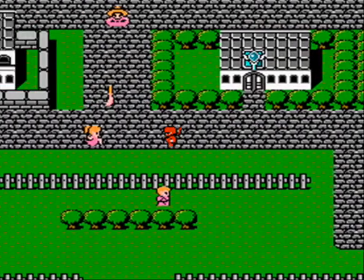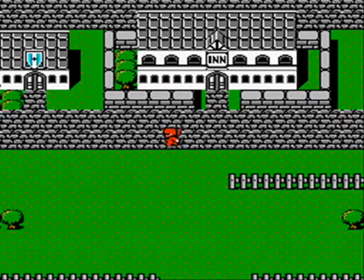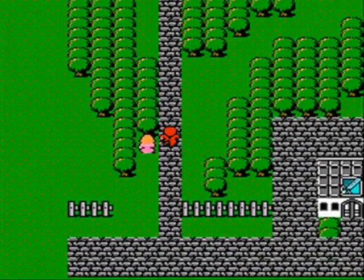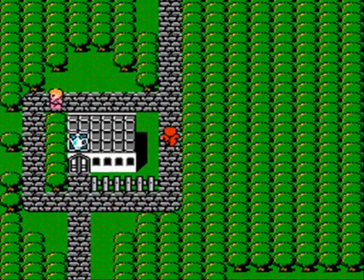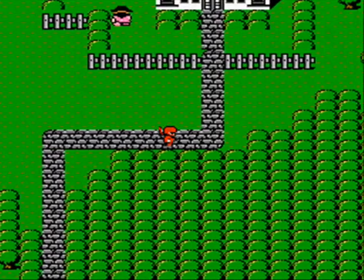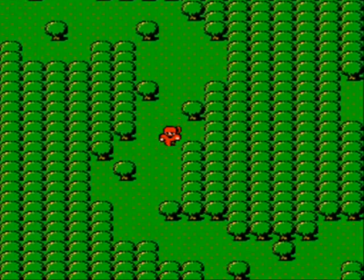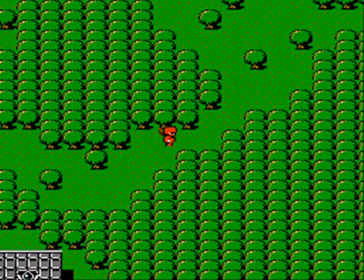Right here is the town of Gaia. In this town you can buy some level 7 spells and a couple level 8 spells as well. You can also buy pro rings for all your warriors, as well as a catclaw for your black wizard if you have one. One thing that's kind of odd about Gaia and Onrack is that the item shops don't have heal potions at the top of the list - they have cabins at the top of the list instead.